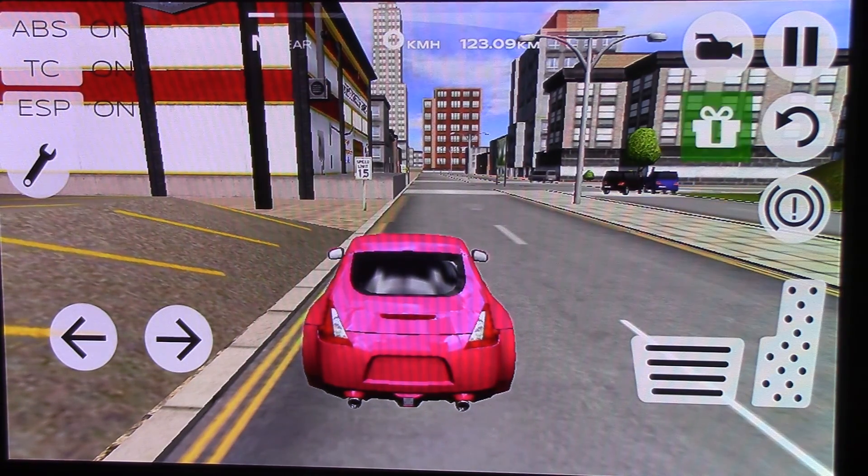So basically, I just got a pink car because I went to the paint store, which you can see right in front of you. It's the red and yellow and white building.